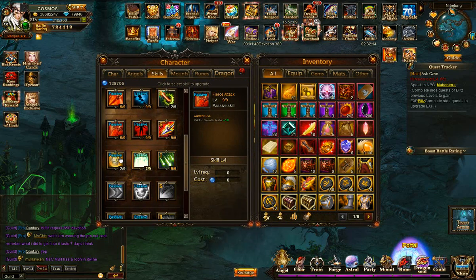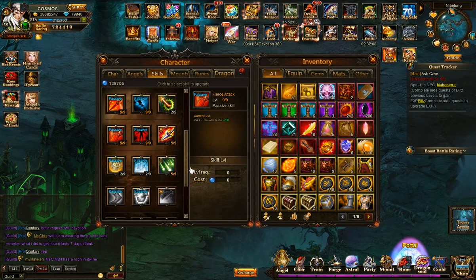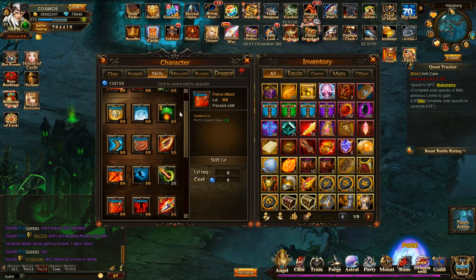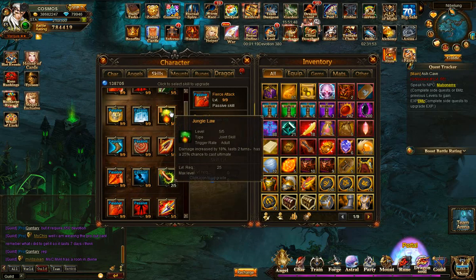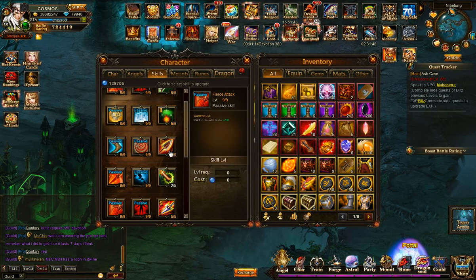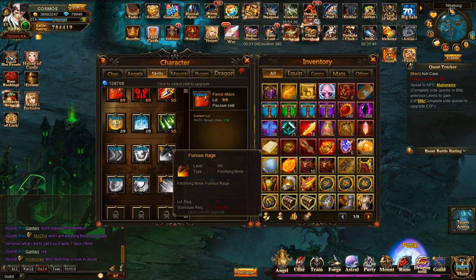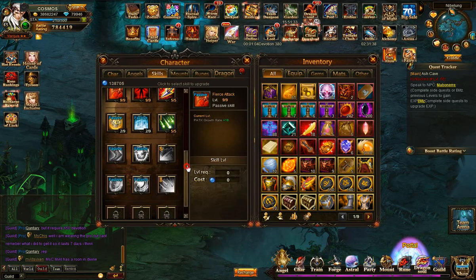I'm now working on physical defense and magic defense and then I'll be done. I can increase Desperate Prayer but I'm not planning to use it because it drains HP per turn. It does give a little bit more damage increase than Jungle Law, but Jungle Law also has a 25% chance to cast the ultimate, which Desperate Prayer does not. That's why I plan to continue with Jungle Law, at least until much more powerful skills come along.